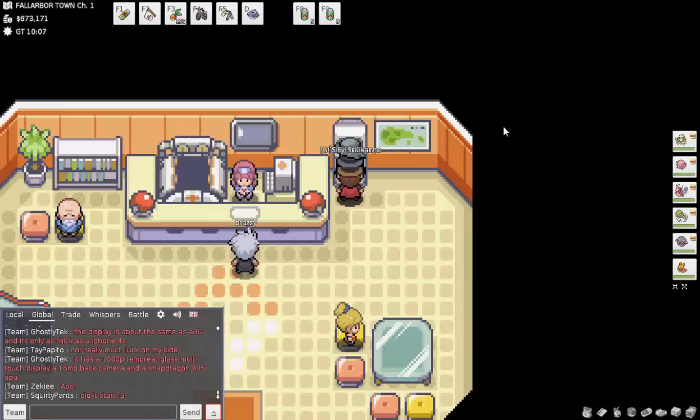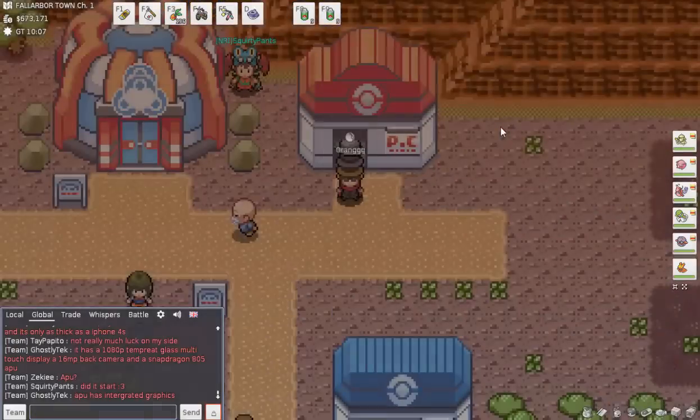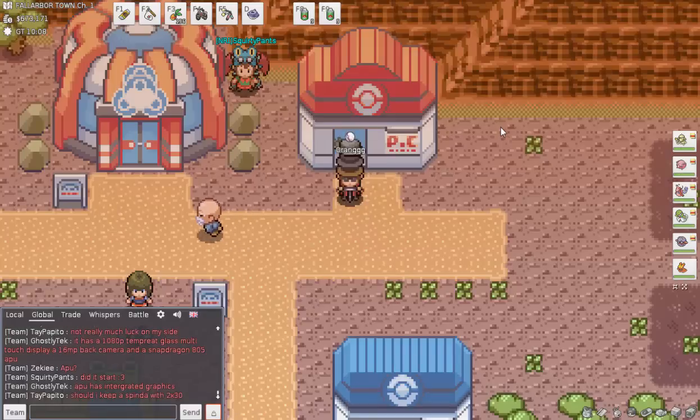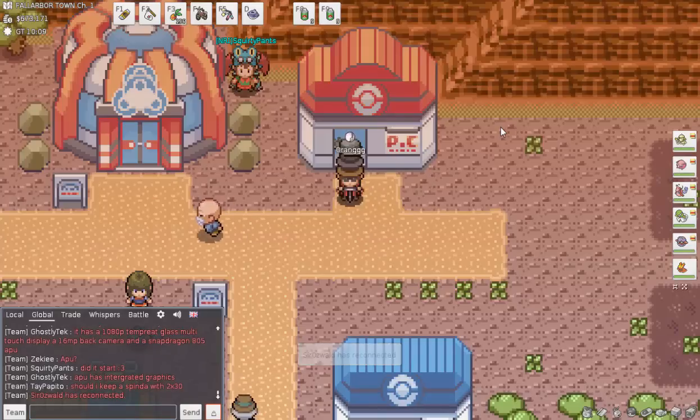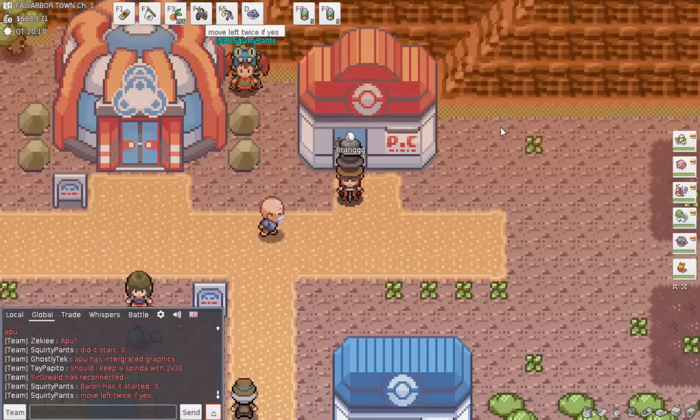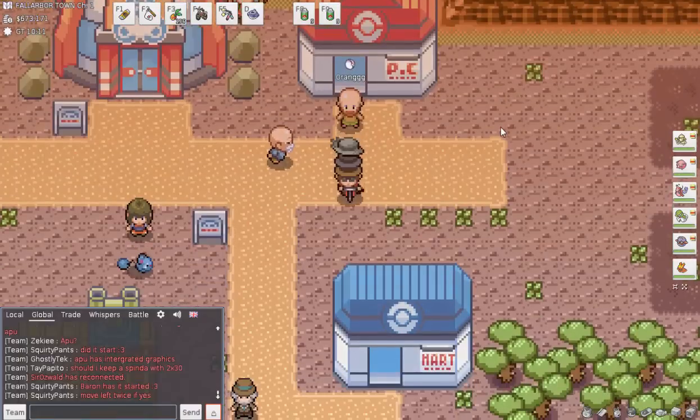I'm not actually trying to catch breeders right now because I already have everything I need. Essentially, Synchronize increases the likelihood that a wild Pokémon you encounter will be the nature you want. It works for catching competitions or catching a specific Pokémon. The nice thing is you can have a level-one Abra in your first slot, take it to a level-50 zone, let it faint, keep it in the first slot, put Smeargle in the second slot, and it'll still work even though it's fainted.